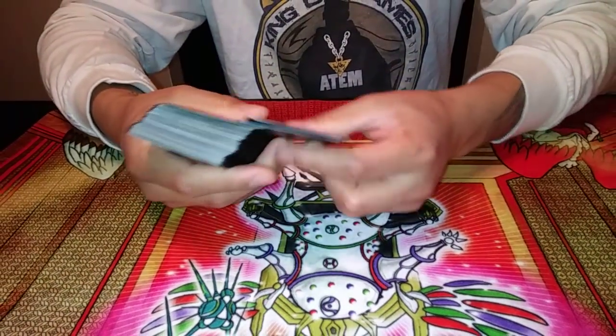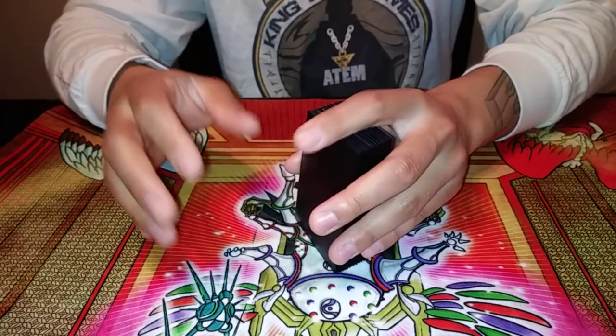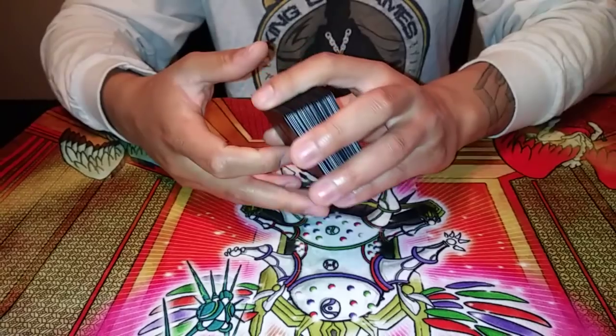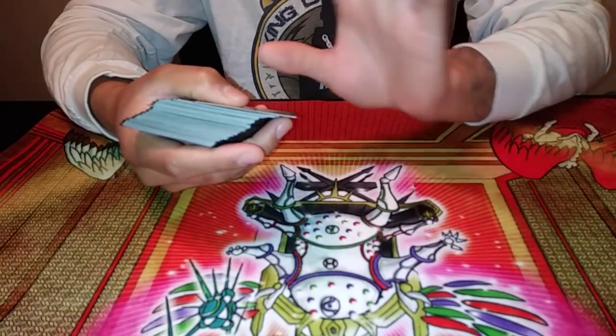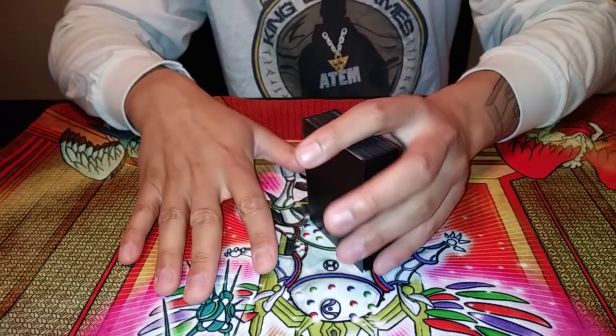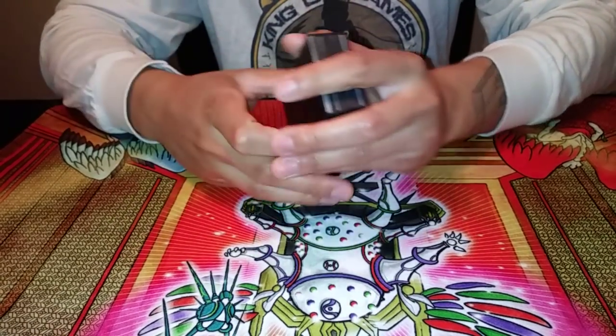There's a lot of different ways you can do it. Long story short, if you're able to get an Archfiend in your hand and then Pendulum Summon him along with every other card in your hand, you're going to win. Any combination of cards that can get you Archfiend first and then an empty hand, you're going to be able to FTK.